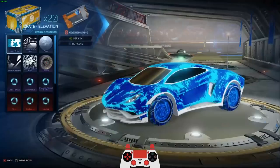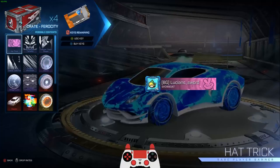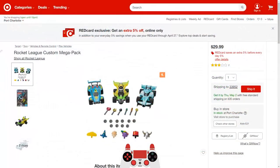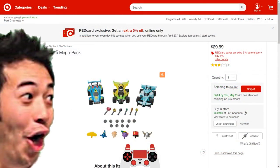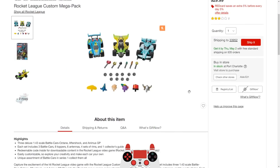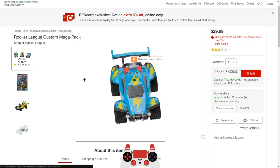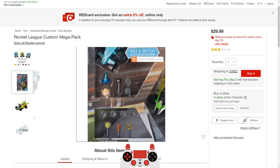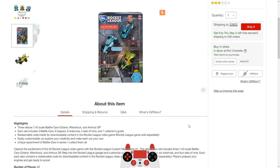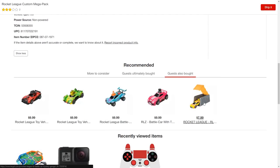Hey guys, Lucian Sword here and I'm going to be opening some Rocket League crates in real life. But before we do that, I want to give a little story about how I found these. I was on Twitter one day and I saw an ad for Rocket League cars at Target. These are the real deal — you can get different antennas, wheels, and toppers and mix and match them. I thought it was so cool, especially after I found out you can get an Endo.